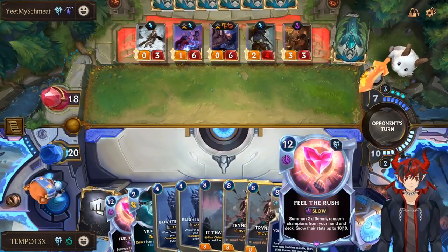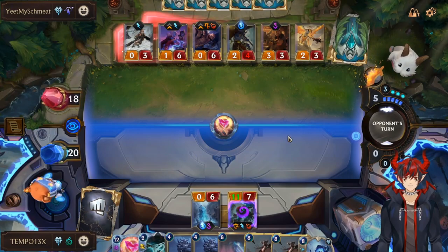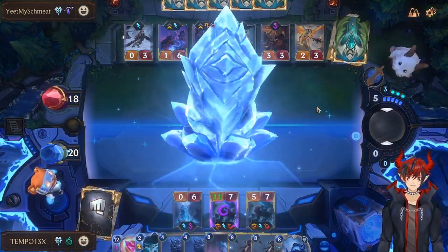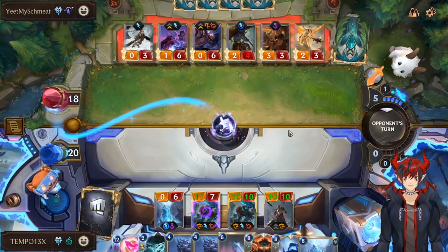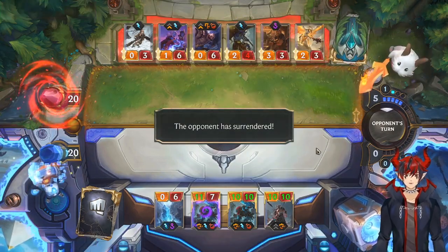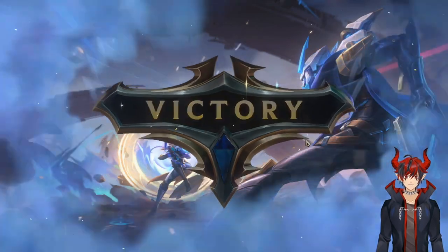We're going to show them the top deck Feel the Rush and there's nothing they can do about it. Get the Aridane in. Another Ice Pillar, beautiful. And Battle Fury. Yeah, you better heal face. That's pretty much how it goes — once FTR is resolved, it is a surrender angle. Trundle's having a good time.